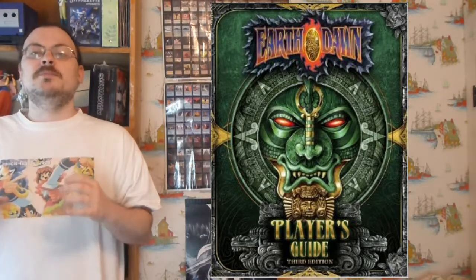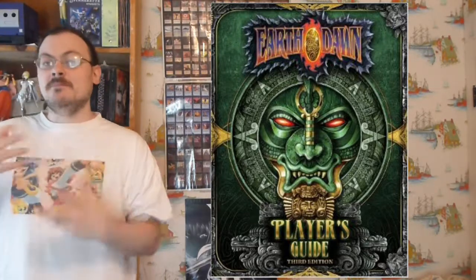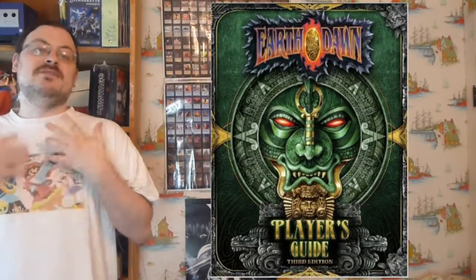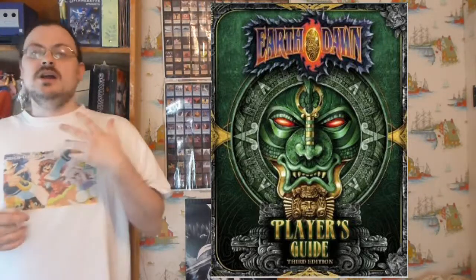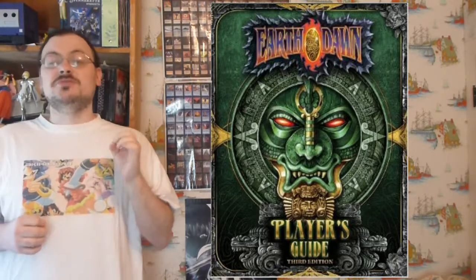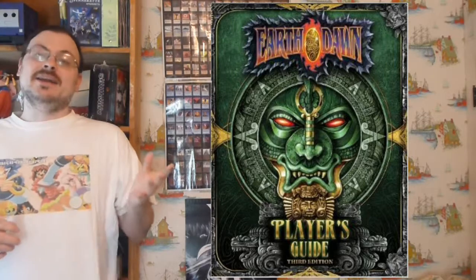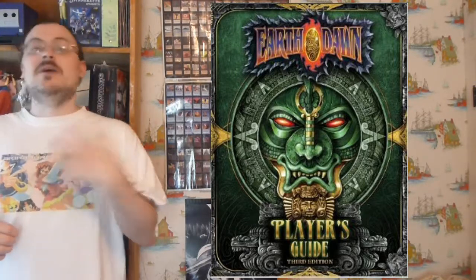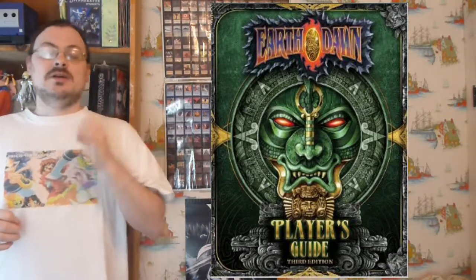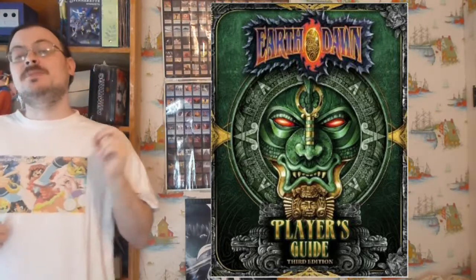Each round, all the participants in combat will roll an initiative test. This test and its step can be modified by many different things — from your armor, to items you have on you, to abilities and talents that might modify your step when making this test. Your step can never be reduced below one voluntarily. There are things that could drive it there involuntarily, like armor that interferes with your initiative. If you should ever have a step below one, you automatically consider having rolled a one on your test — the exact minimum automatically.